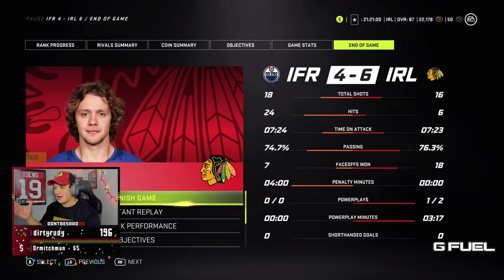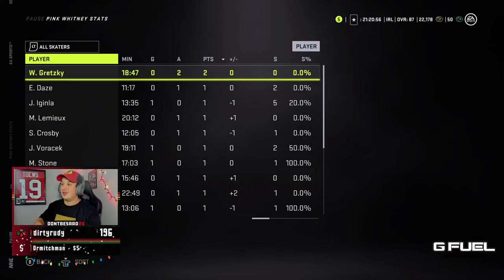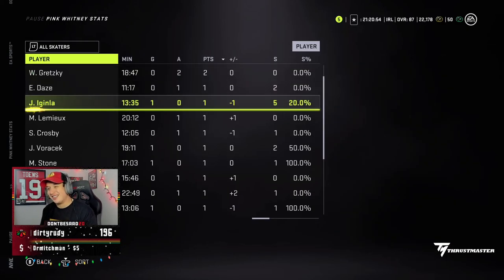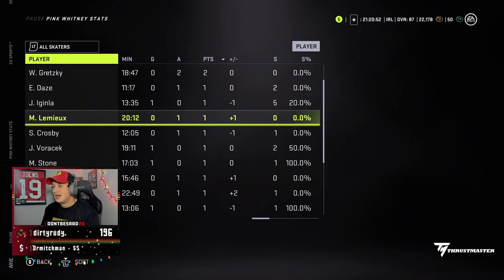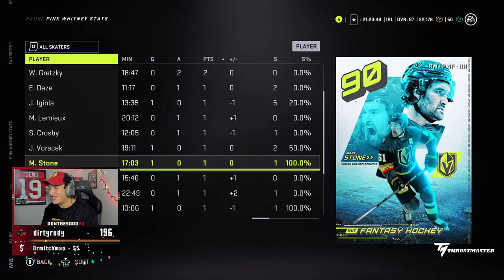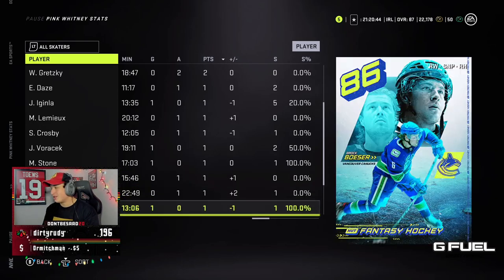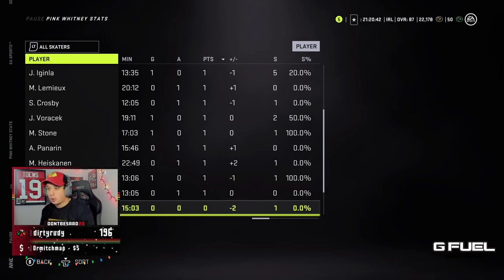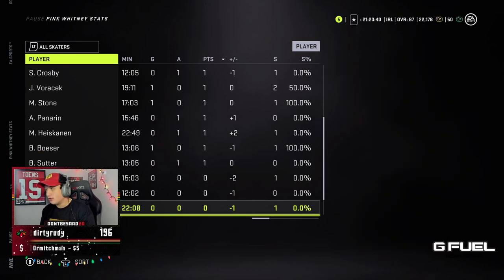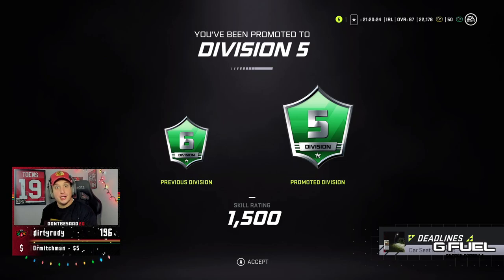We don't get the extra pack, but his team was phenomenal and we played phenomenal. He had a young Wayne Gretzky, the 90 Iginla, the 91 Lemieux, the brand-new 92 Voracek, and the 90 Stone — a really, really good team. That was sweaty, man. That just proves thumbs are more important than cards, for the most part. And just like that, we've been promoted to D5.